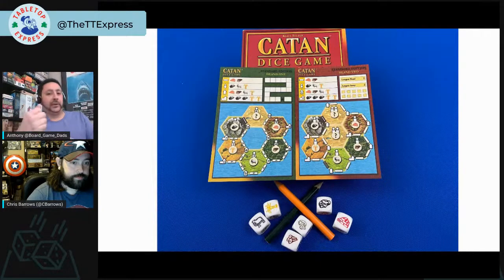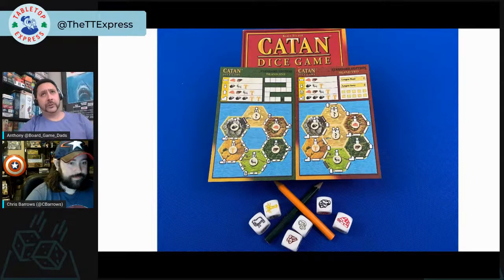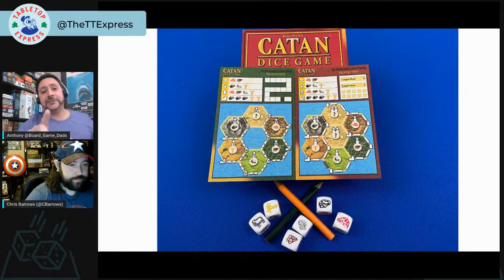The biggest difference in Catan: The Dice Game is that you roll dice to collect resources, using a Yahtzee-like mechanic where you roll all the dice, keep some aside, and roll again — up to three times. Then you look at the die faces and do one of the building actions. It's really small and portable; we used to take it to the bar before COVID. There are also two different sides to the score sheets, offering some variation between island one and island two.